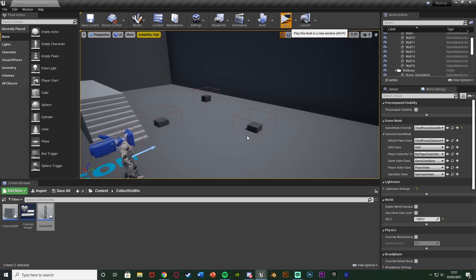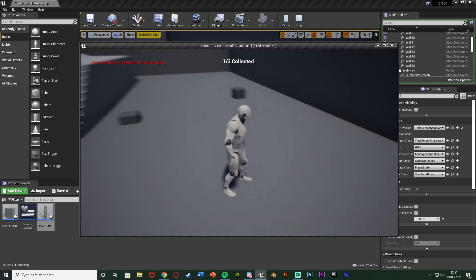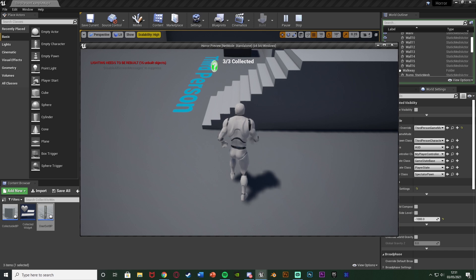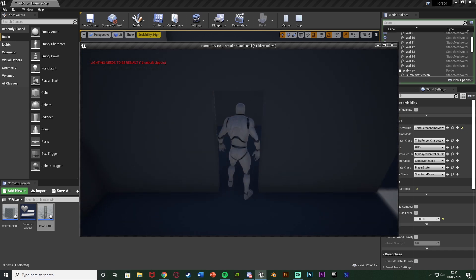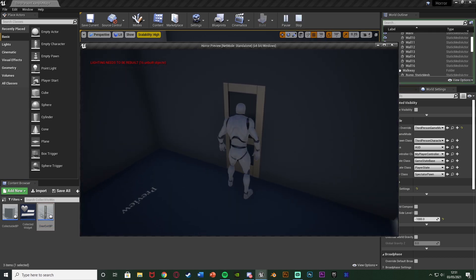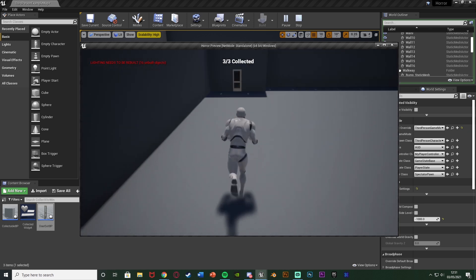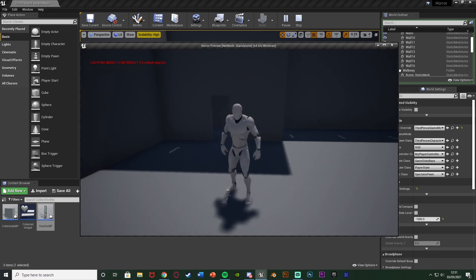I'm going to hit play and show you what this is going to look like. You walk over to a collectible, press E to pick it up, and it says 'one out of three collected' up at the top which will also fade in and out. We go over two out of three, then three out of three. Now if we go over to the door we can open it and go through. I'll also show you that beforehand we can't open the door until we've picked up all three collectibles, and once we do pick them up we can now open the door.